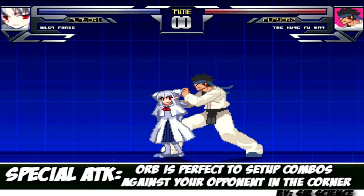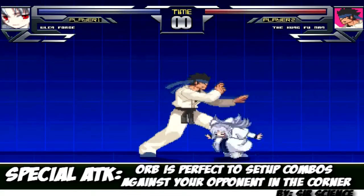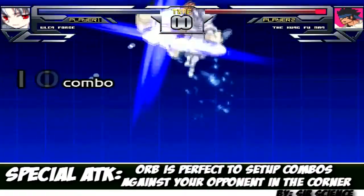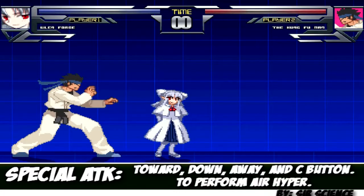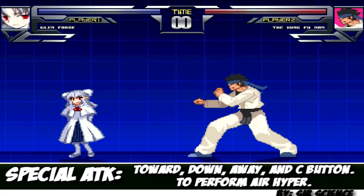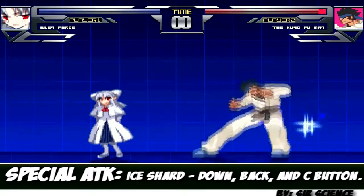Now another special this character has is while you're in the air — the special you just saw there — in order to do that you need to be in the air, and it's toward your opponent, down, then away from your opponent, and then heavy. This also requires one energy bar. The move basically is down and away from your opponent and then heavy. You can also do that with the medium attack.